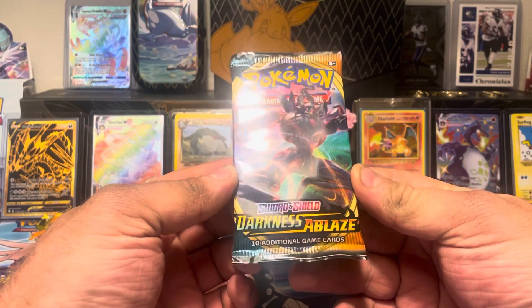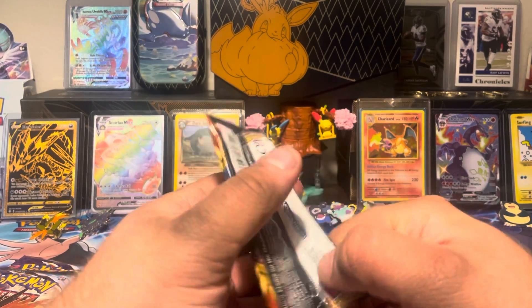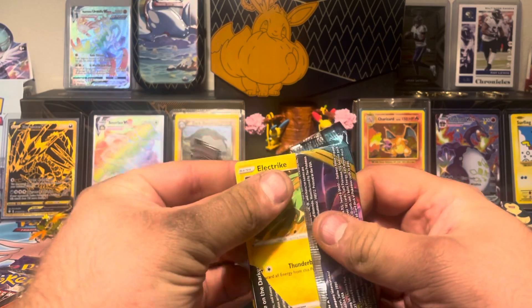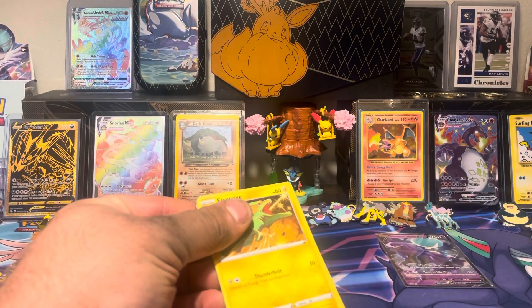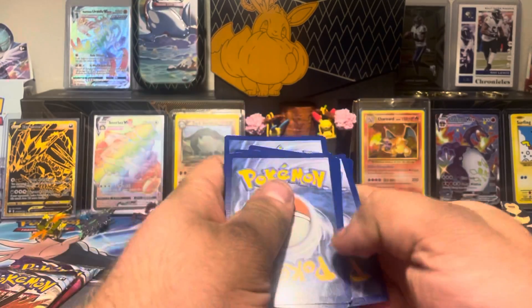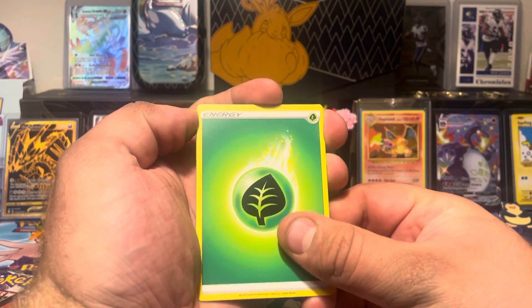Here's a set I'm a little less familiar with — Darkness Ablaze. I know it's a Charizard chase card, but anything sick-looking I'll pretty much take. I don't have most of the cards in here. Oh, looks like we got something right there. This card's got a really glossy feel too — that's kind of interesting. There's our Grass Energy.